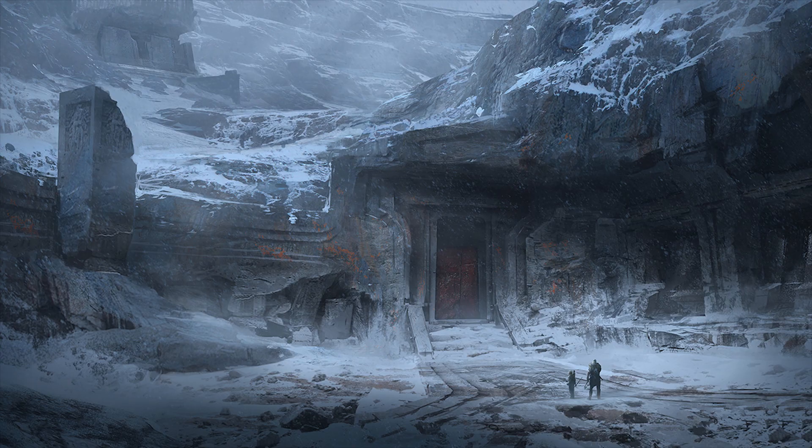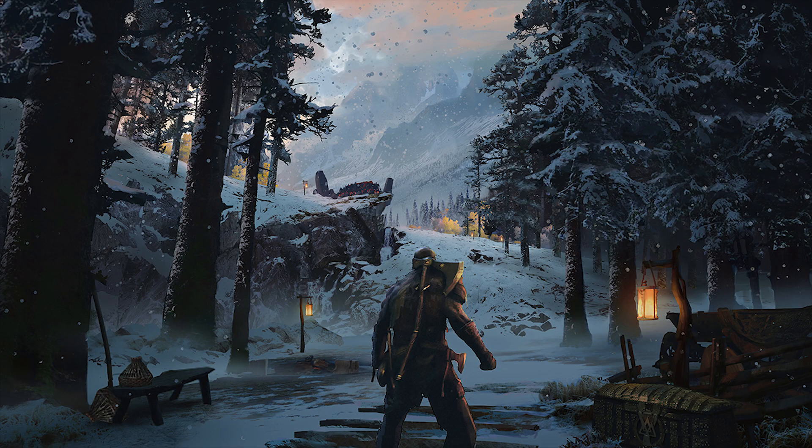Then we see Kratos and his son at the Great Forge, and I can already see this being one of the most jaw-dropping moments where you'll really be like, 'Wow, this game looks amazing.' What's interesting is that in the final concept art we only see Kratos alone, while in the other shots we see him with his son — so maybe something happened to him, or he's just simply not in this concept art.